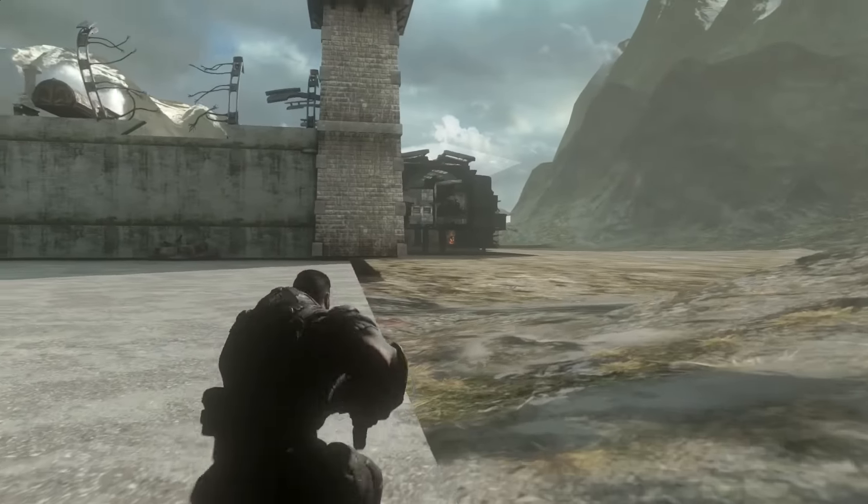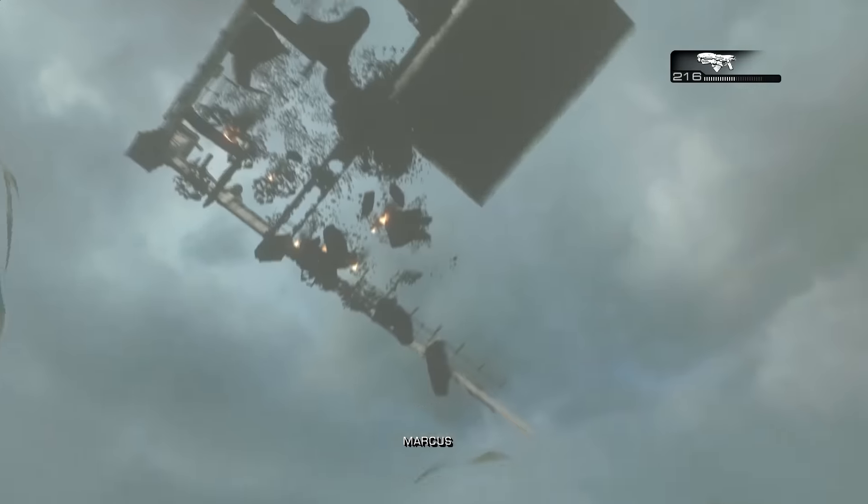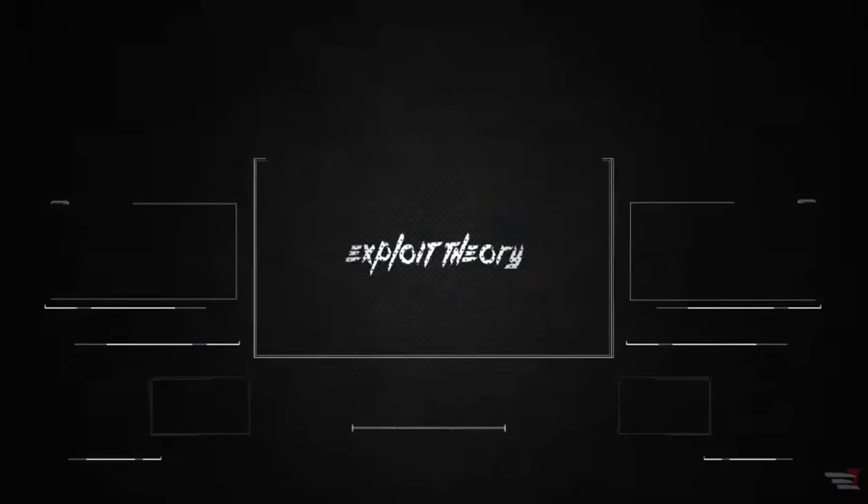And that's how you get out of the maximum security prison on Gears of War Ultimate Edition. If you liked this video go ahead and hit that like button, and if you want to see more content like this go ahead and hit that subscribe button. We'll see you next time. Bye.